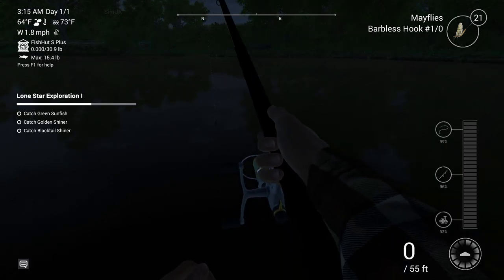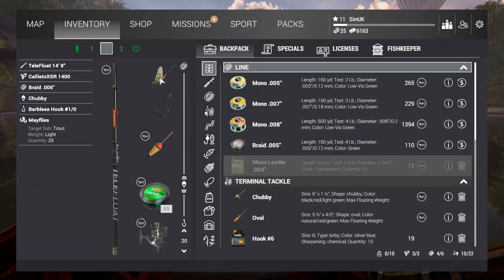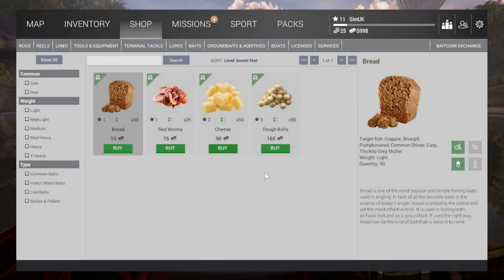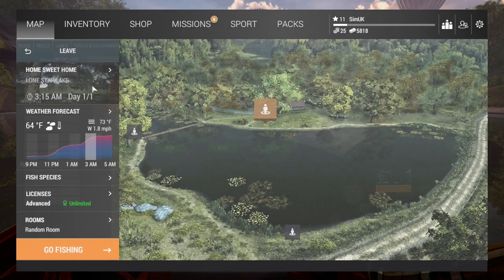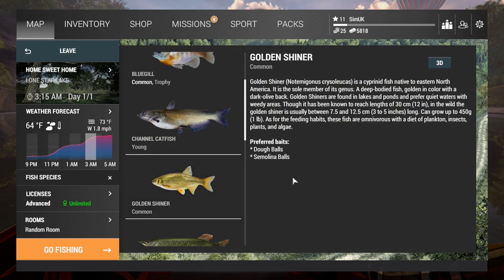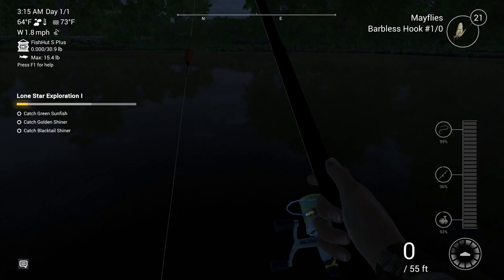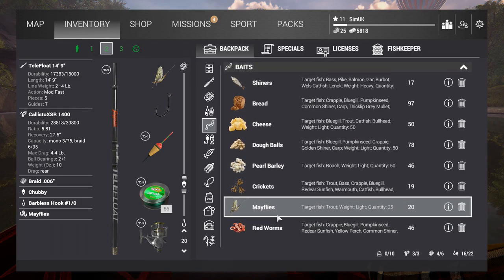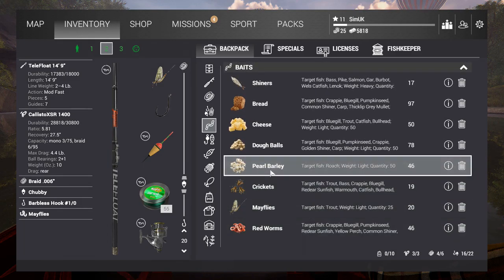Let's see if I can get something from the shop — it's not the perfect bait here. We've got some red worms, cheese dough balls, and bread. Going back to the map: fish species — what can you tell me about the golden shiner? Dough balls and semolina balls are the way forward but I haven't got any. I've got some pearl barley but they don't like red worms. Dough balls it is — see if we have any better luck.